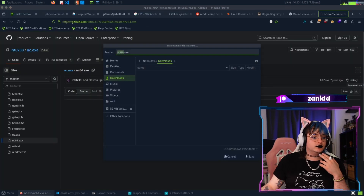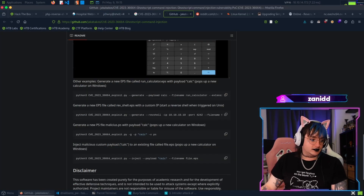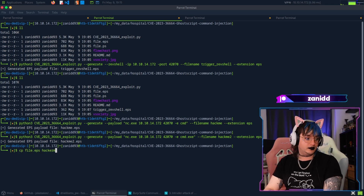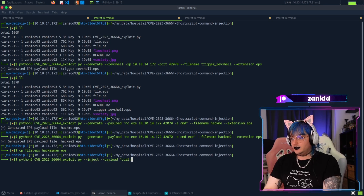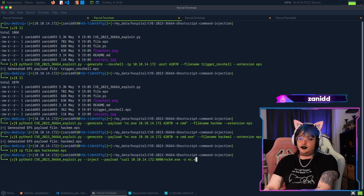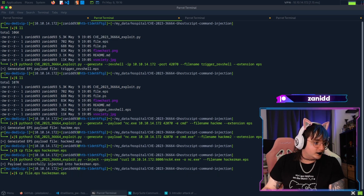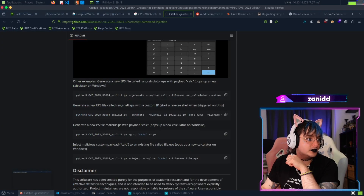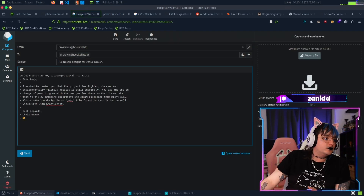Let's download netcat for Windows. We'll inject it into the existing EPS file. We copy the file as hackme.eps. We inject a curl command to download netcat as nc.exe so we have it ready. Then we do the same injection approach we did before. I hope it now has both netcat and the reverse shell trigger.